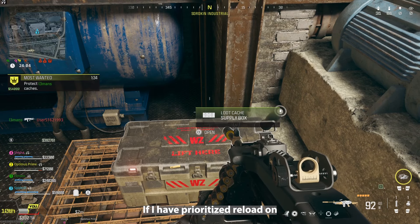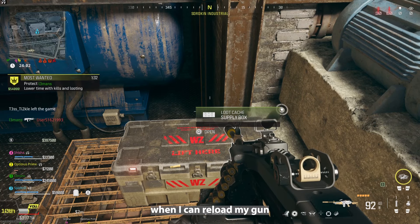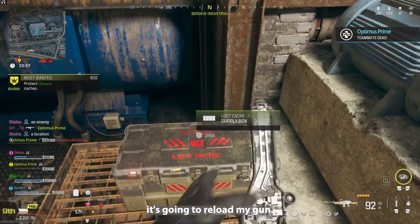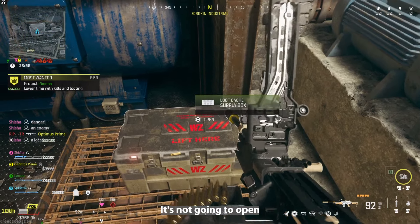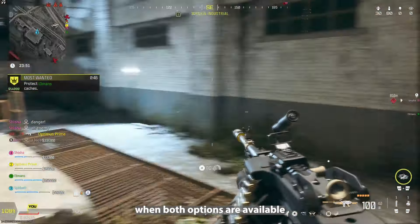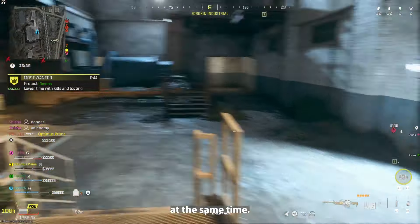So if I have prioritise reload on, in a scenario when I can reload my gun and open a supply box, by tapping square it's going to reload my gun — it's not going to open that supply box. So it only accounts for a scenario when both options are available at the same time.